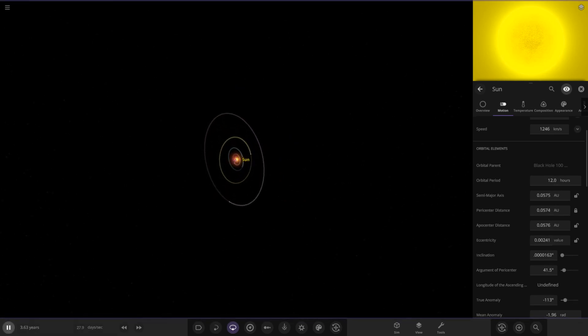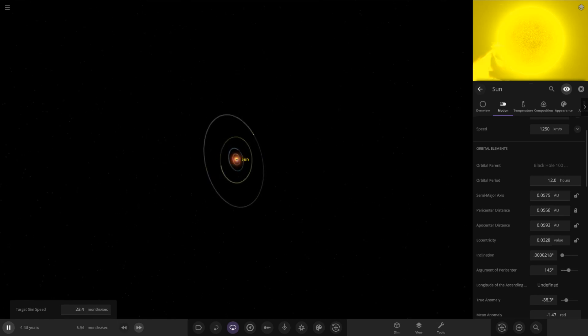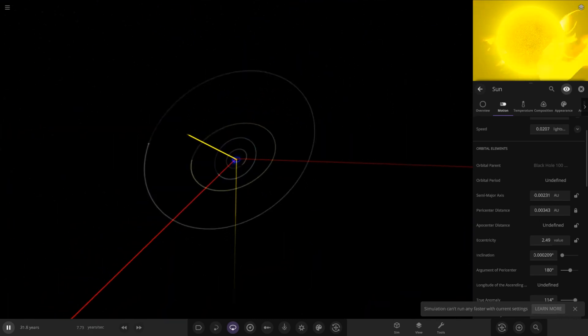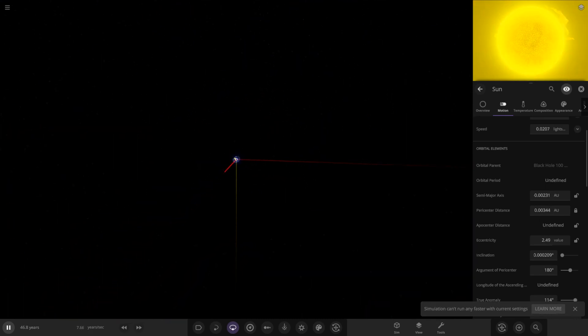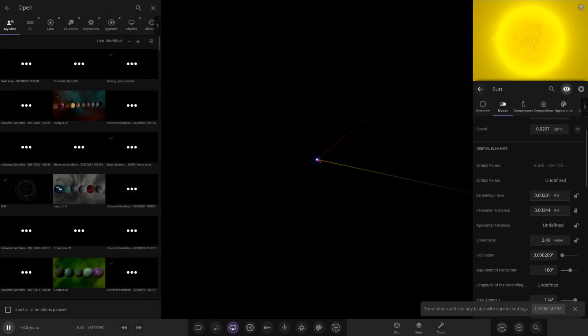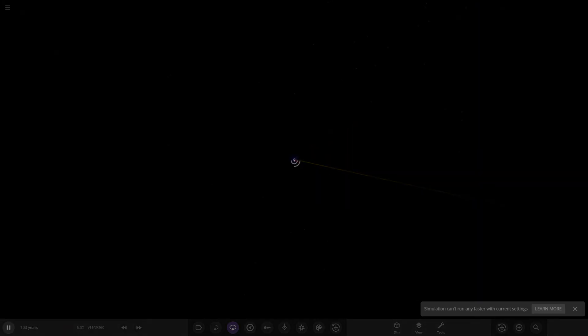Let's run it as fast as it can go and see what happens. The orbits are all a little wobbly — that's to be expected. Oh dear — I think that's because of how fast I'm running the simulation; the game couldn't process it quickly enough. I won't put that down to the simulation itself. And that's system one done!